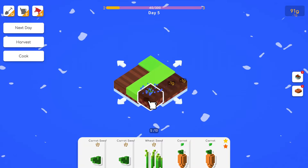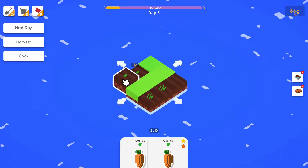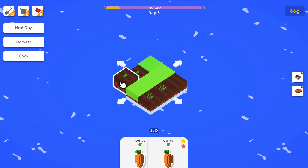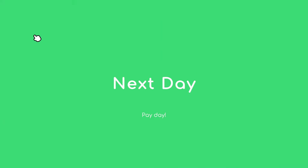Let's drop a wheat seed in here and carrot seeds here. The carrot seeds have a companion bonus attached, the wheat seeds don't. Wheat takes four or five days compared to carrots which only take three. We have payday — the pay increases every time.